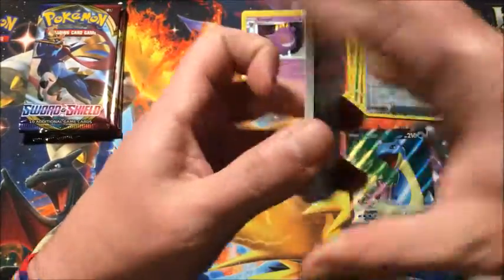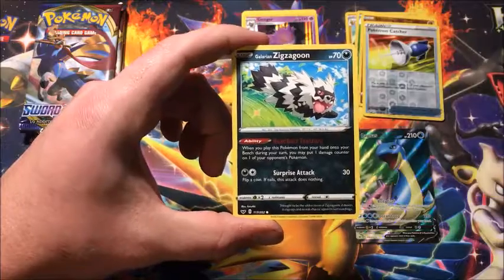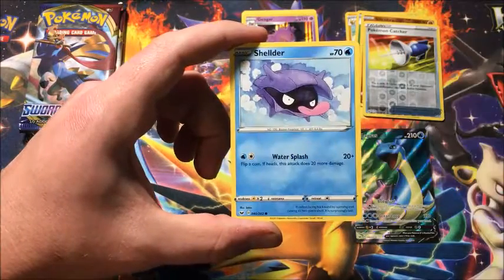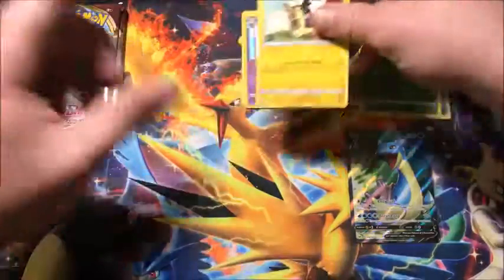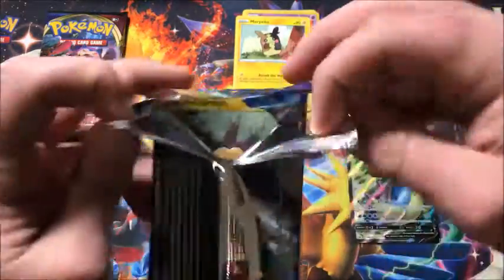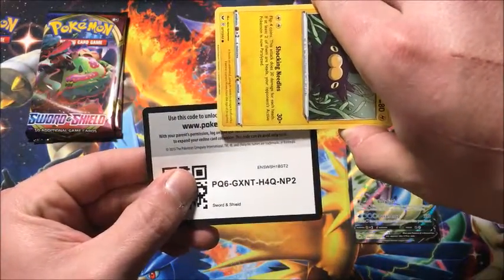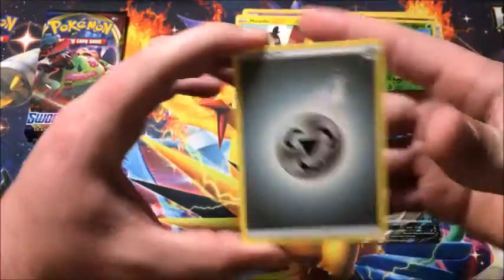Definitely adding to the binder for sure. Four packs left, we are halfway through. We got Qwilfish, Pokey Kid, Galarian Zigzagoon, Moonfnull, Snom, Grookey, Shelmet, reverse Durant - which is a reverse rare, so another one - and the rare is a non-holographic Morpeko. That's our third reverse rare in this box, which is pretty good because when you're doing the master set the reverses are just as important as every other card.